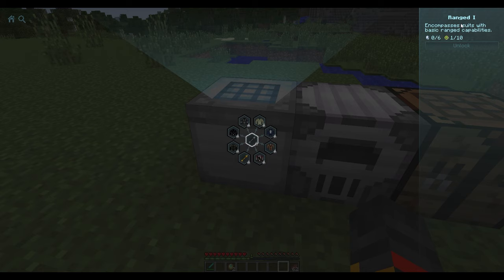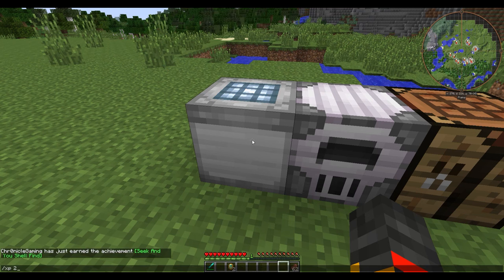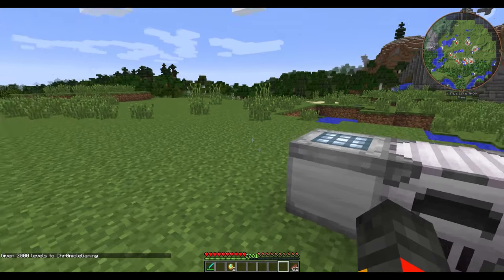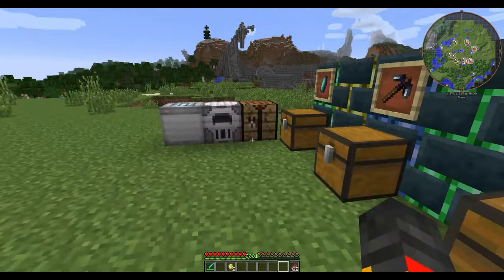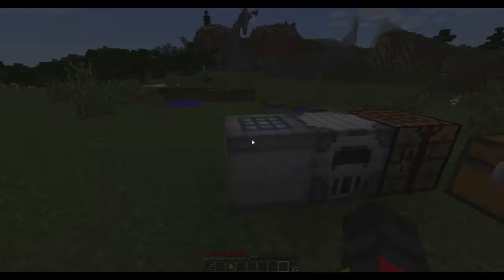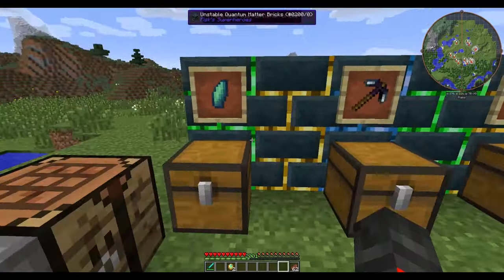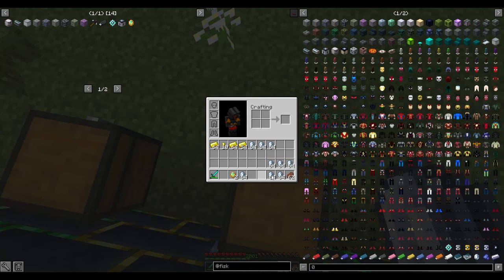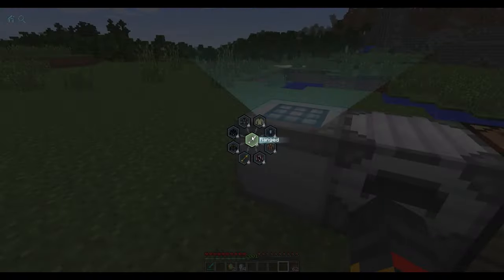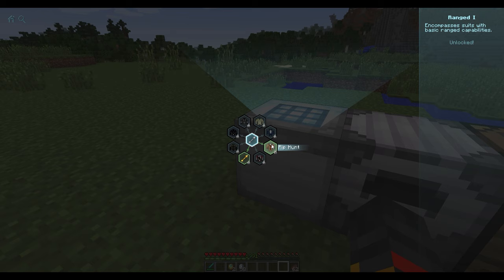Right-clicking shows, for example, 'encompasses suits with basic ranged capabilities' and requires zero out of six gems and one out of ten XP points. Clicking Unlock shows six gems missing and nine XP points needed. For this video I'll use the command '/xp 2000L' to add XP. Without cheats you'll have to earn XP normally. Then grab all the gems, put them in your inventory, right-click to unlock, and it's now unlocked.